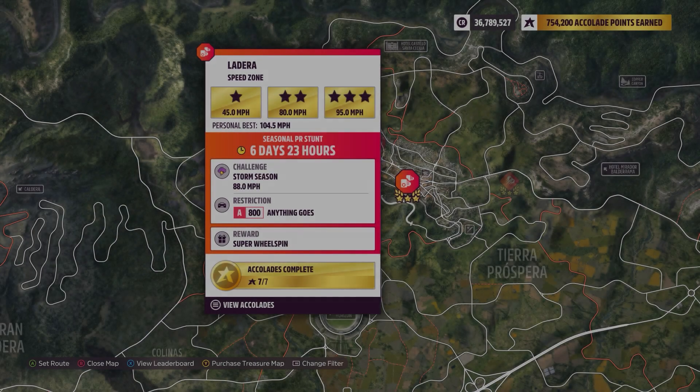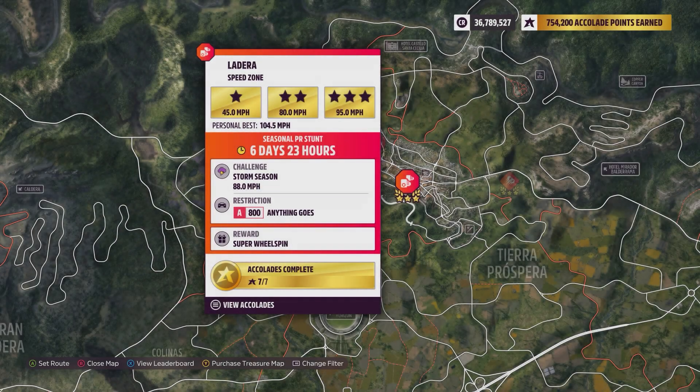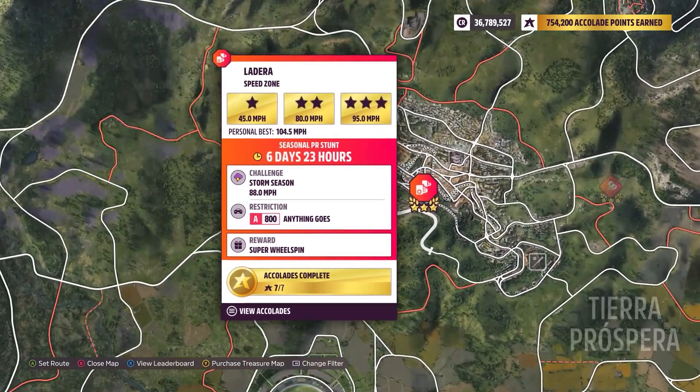Hey everybody, this is the Ladera speed zone. The weekly challenge is 88 miles per hour using an A800 class car. Anything goes, and with anything goes, there's a million cars that can do this.